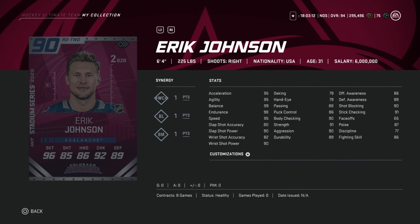If he gets a 93, you're talking about probably the best right defenseman card in the game right now. If you're going to invest in any of them, I would do Eric Johnson — because regardless of whether Colorado wins or not, this is a usable right defenseman card for the foreseeable future.